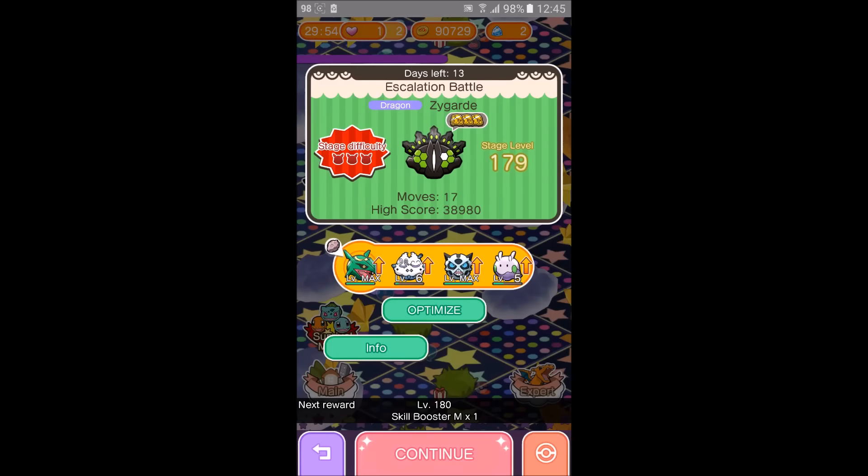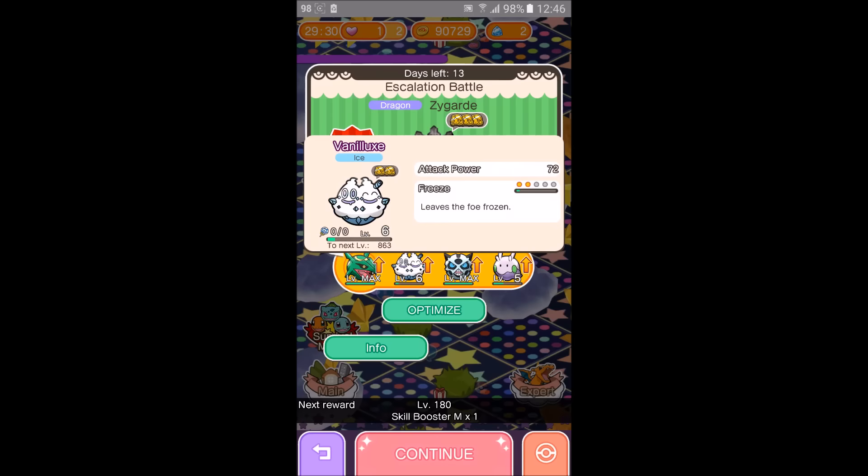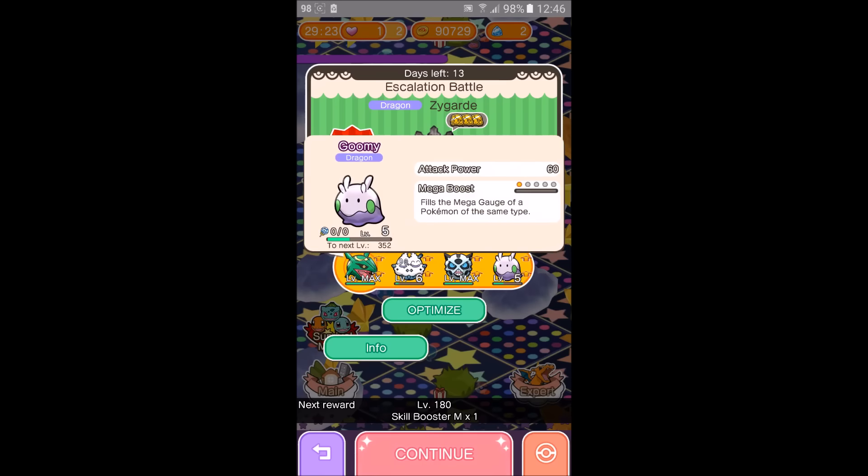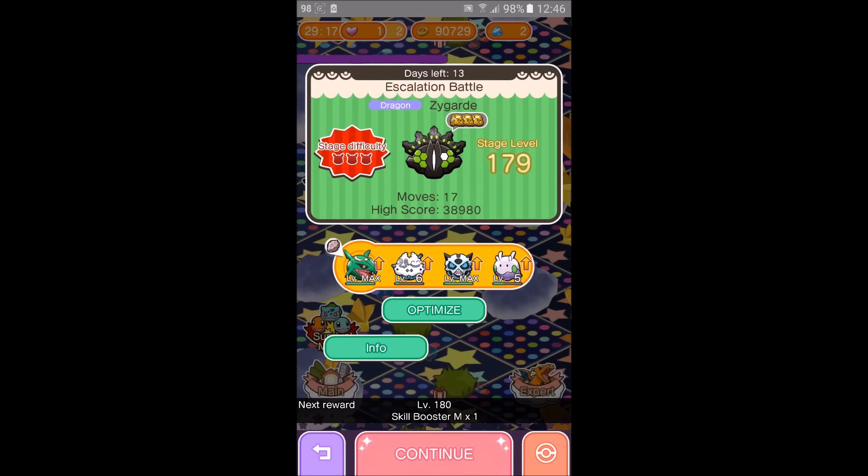Hi everyone, this is Evolution 8. Today we're going to do stages 179 and 180. This is the team I've been using from 151 to now. I use Rayquaza, Villain Lux for the freeze, Glalie for the chill as usual, and Gumi for the Vegaboost — and it's also part of the disruption. That's why I bring them in. So let's get started.